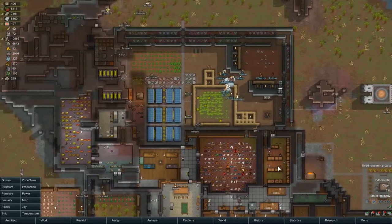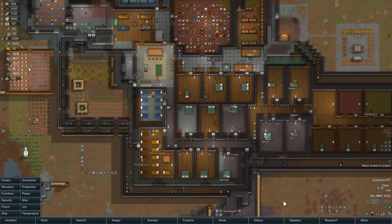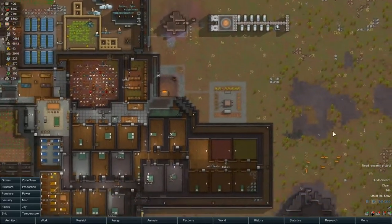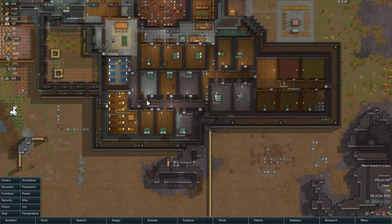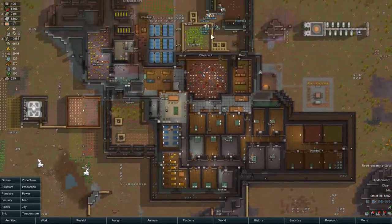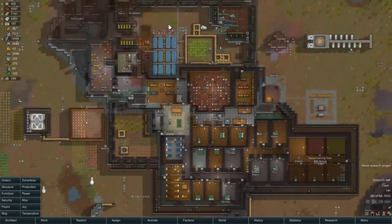Not a lot going on right now, just kind of sitting over and watching this base that we've created. There's a lot here. It's not as fancy as some of the bases that you see in let's plays that have got huge indoor growing areas and banks after banks of power generation and 50 colonists. But it served its purpose. Kind of reminds me of Serenity from Firefly - it wasn't a really impressive ship, but it sure did the job.